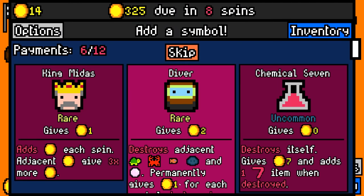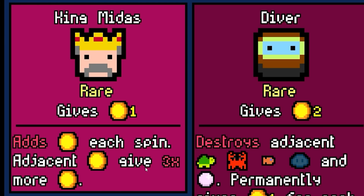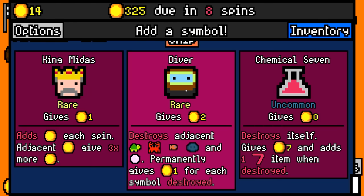We're going to have to find some better symbols. King Midas, he only gives one, but he adds a coin each spin. Adjacent coins give three times the value. So is that saying he keeps adding gold to the reels, and the gold stacks are worth more? Because that could be interesting. But King Midas is going to have to wait.